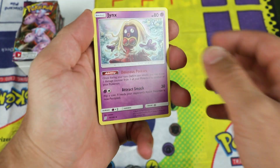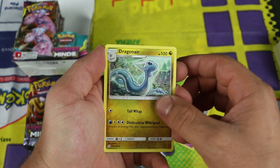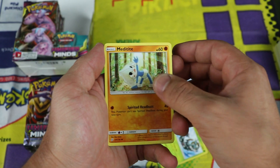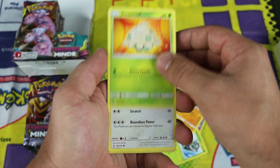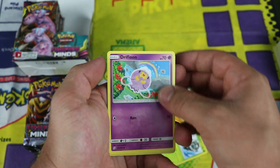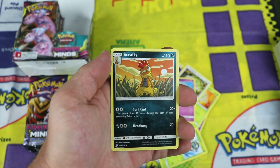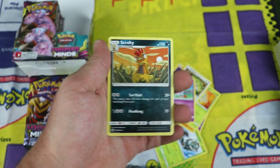So I'm hoping to get the alternate art Tyranitar in this box. First pack: Jinx, Dragonair, Thelmese, Realu, Metatite, Shroomish, Slakoth, Drifloon. Right off the bat we got the Reverse Magmar and Scrafty for the regular rare.